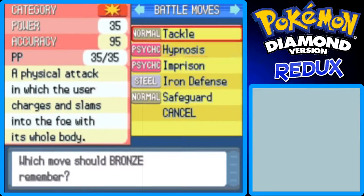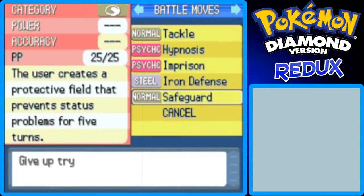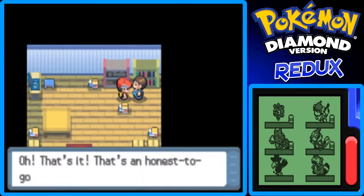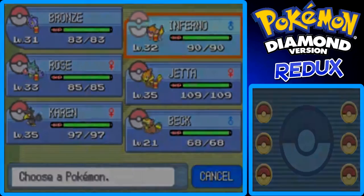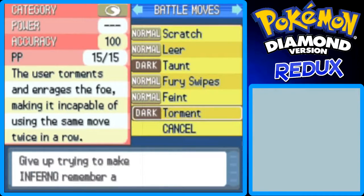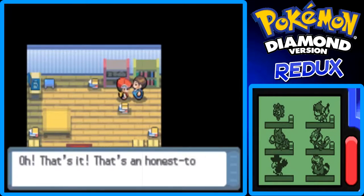Nothing really good for Bronzor here — Tackle, Hypnosis, Imprison, Iron Defense, Safeguard. I don't really choose to have that many stat-boosting moves on my Pokemon. If I check Monferno, the selection isn't really good either — Scratch, Taunt, Torment.